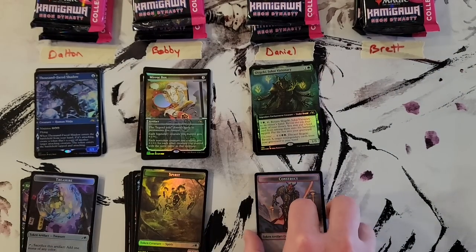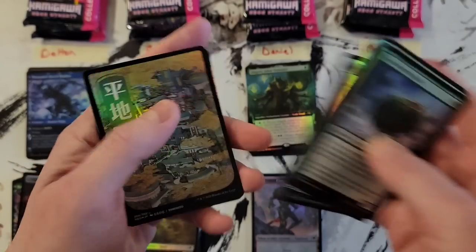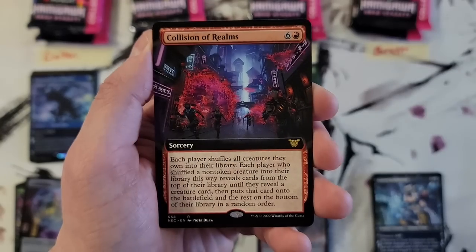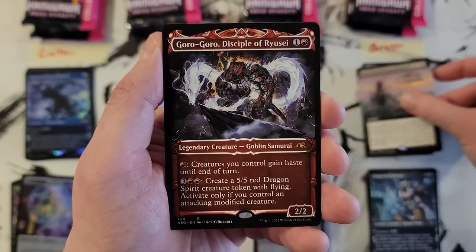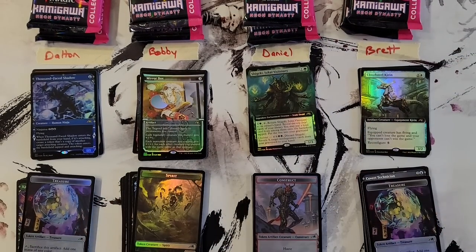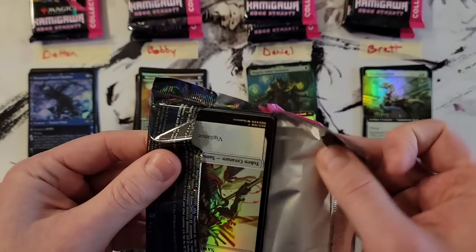Okay, Brett, your first pack. Samurai, Samurai, Ninja Ninja. And we got Invoke Justice. Collision of Realms extended. March of Wretched Sorrow extended. Goro Goro showcase. And Cloud Steel Kirin extended art foil. So in our first pack for everybody, not particularly spicy packs. But again, that's the thing with these — the box prices went up a lot, but it kind of still relies on the really big hits out of this set.